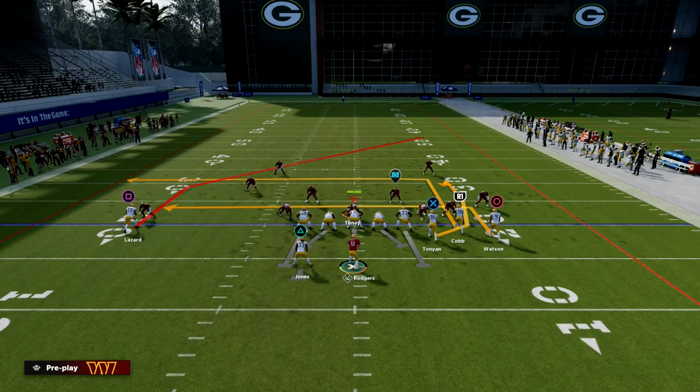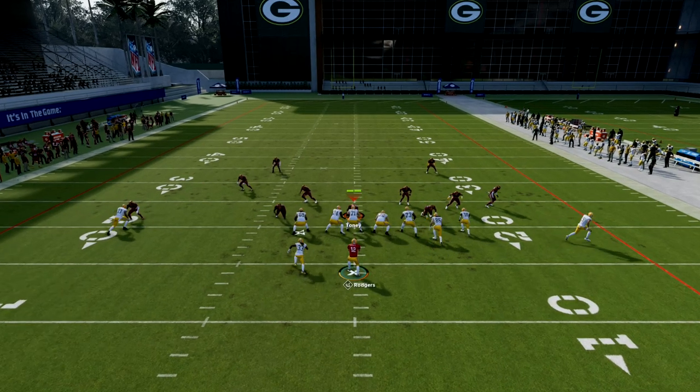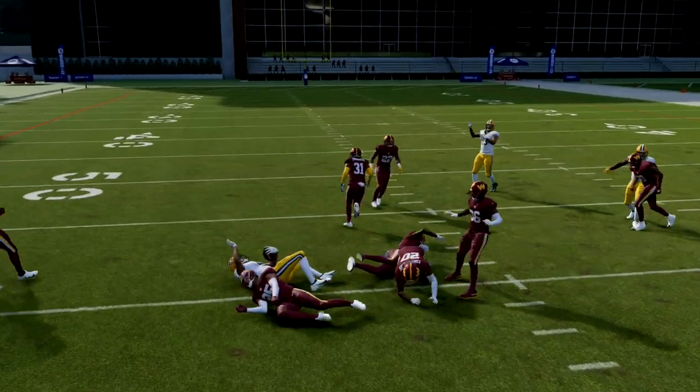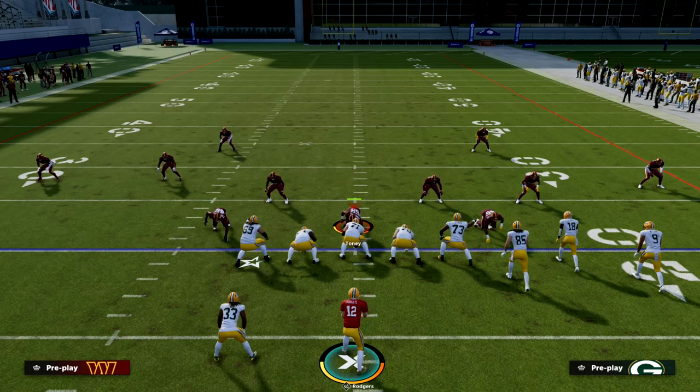Against man coverage, we showed you the post route is going to work, and our slant route is going to be a great read as well. He's going to cross the face of man coverage and consistently beat it over the middle of the field. Deep Attack gives you the ability to literally beat every single defense in the game.